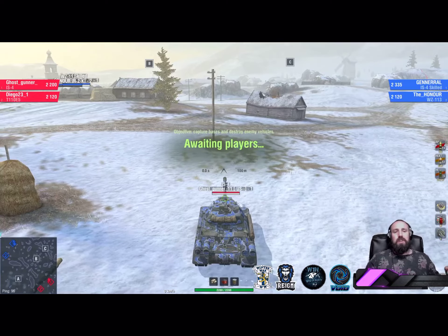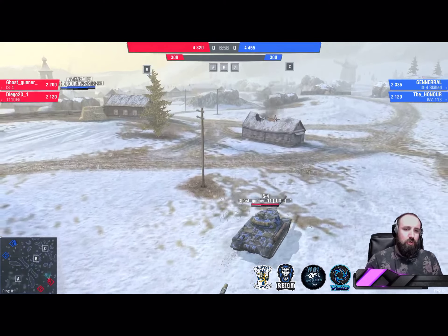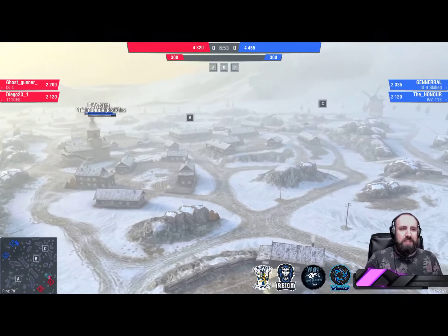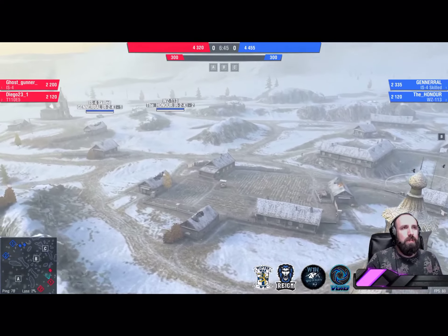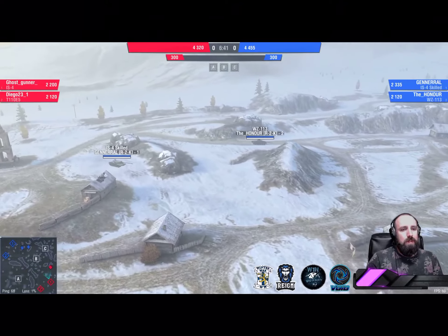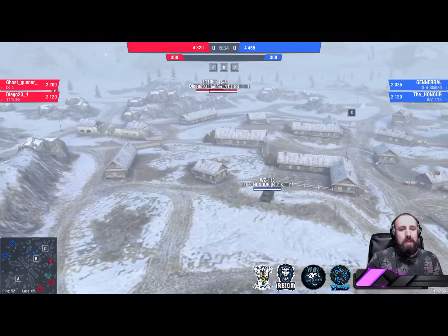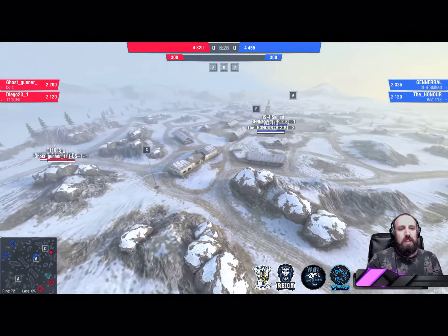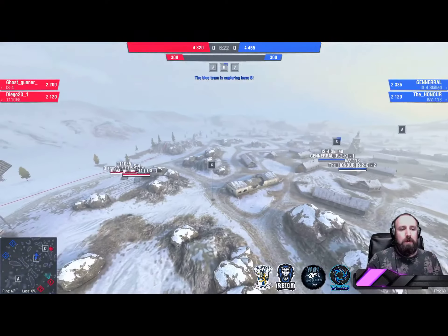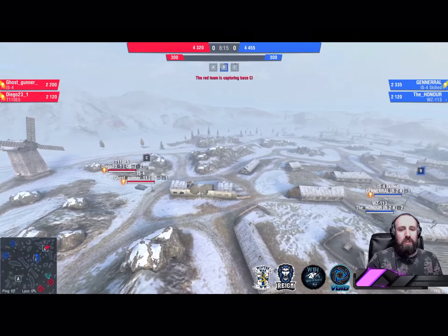Same team compositions — and the same map again! There are over a dozen maps, but this is truly a rematch, and it's the same spawns as well. Relaxing music in the background. General and the Honor, blue team south spawn, not playing a hard line on C this time — taking a more middling route towards B. Diego and Ghost Gunner taking the same approach as their previous win. No one spotted yet on C. General going into B early. It's going to be tough for the red team to get through to C without taking some damage.